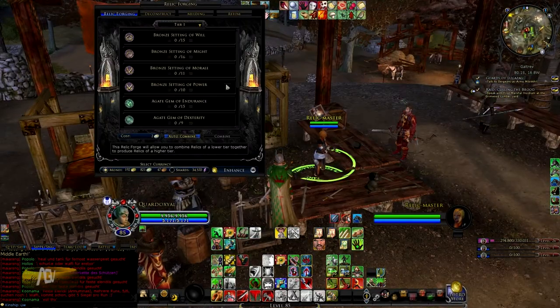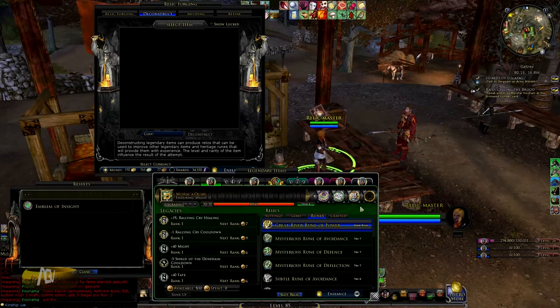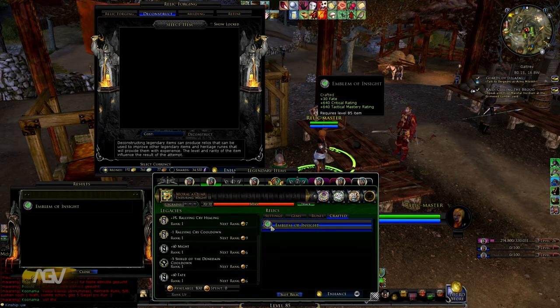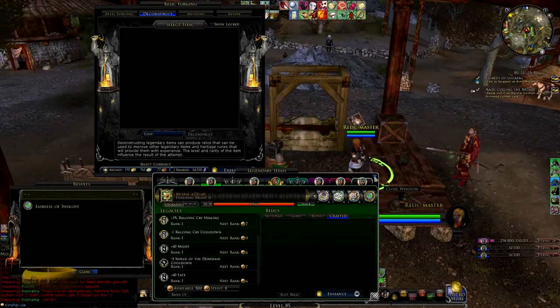Now we go back to the relic master, destroy the relic box, and put the relic on our healing symbol or weapon. Basically we now have all the stats we want: legacies, relics, gems, and runes. Just place them on and it's done.